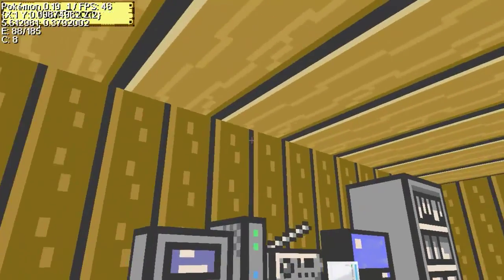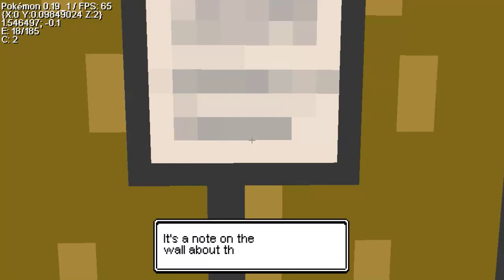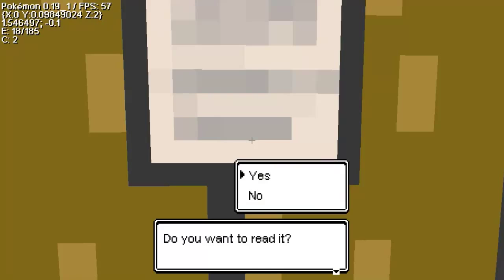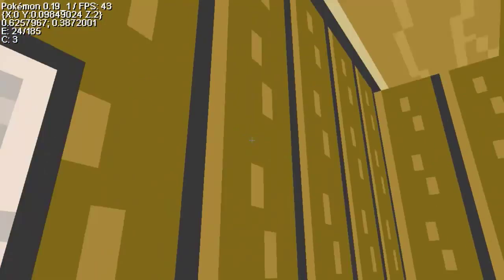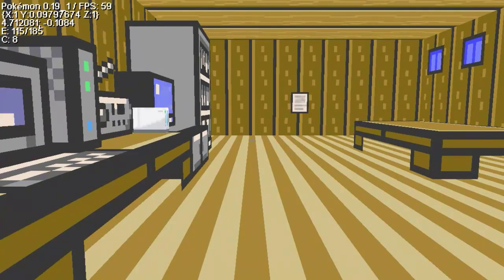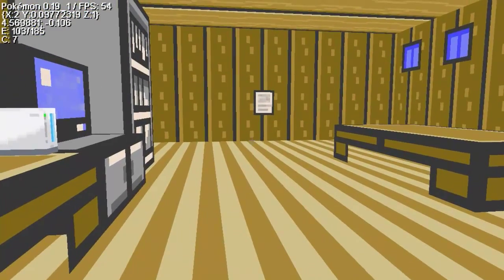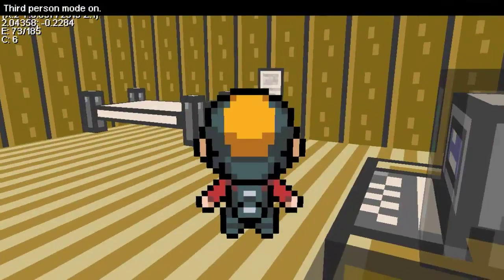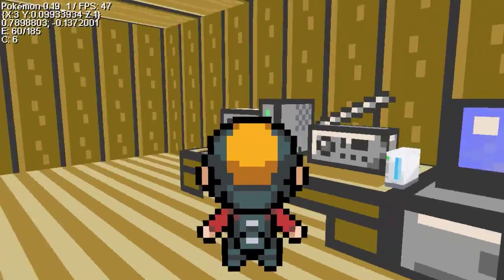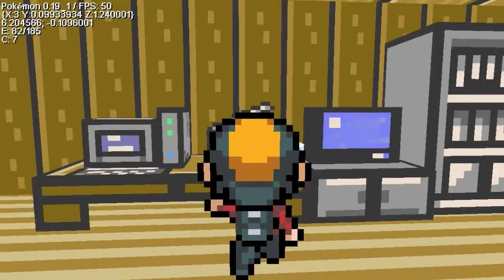This is pretty much the starting room right here. This poster tells you what the controls are on the game. Up, down, left, right on your WASD is pretty much all you really need to know. I think you can go F5 and change to third person - you can walk around like that. He looks pretty dopey.